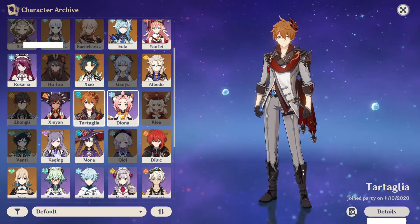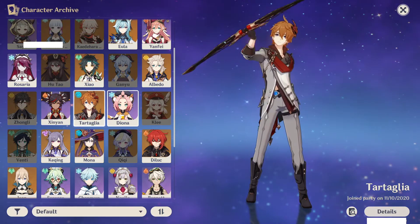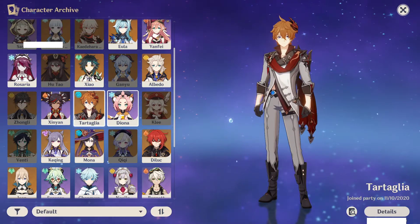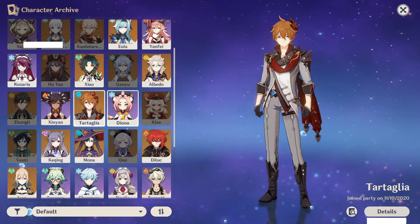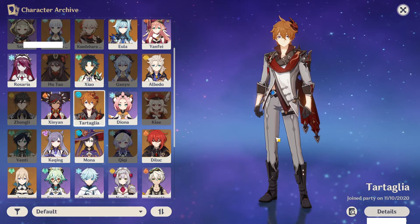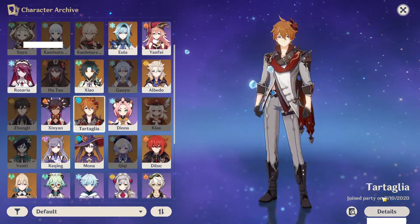First one is going to be Childe. It's not because he's had a rerun — it's because I don't like how his kit functions. I don't think he's bad, he's actually decent, however I just don't like the way he plays. The cooldown literally does bother me. I didn't really have a need for him though. I was just coping really hard because my only 5-star at the time when I got him — I got him really early on in the game on his first banner.